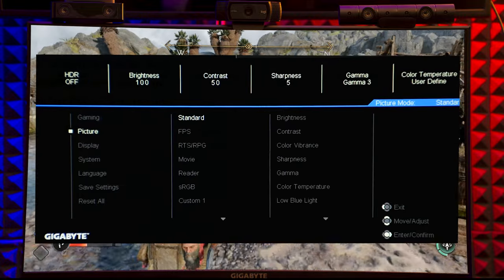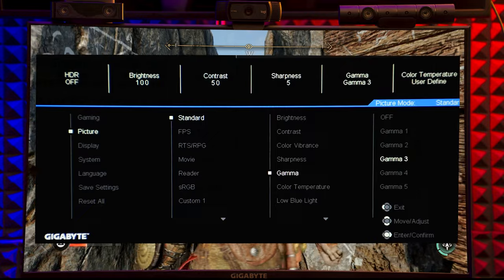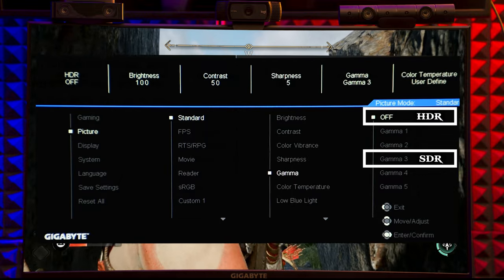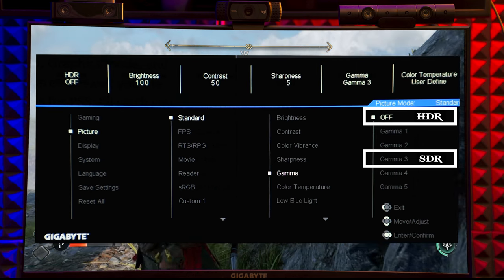For the Gigabyte monitor gamma level — I'm not sure if all Gigabyte monitors have this function or if it works the same across models — but for my specific model G27Q, use gamma level 3 for SDR mode and gamma off for HDR. Because this monitor has very high contrast in HDR mode, it's better to turn gamma off.